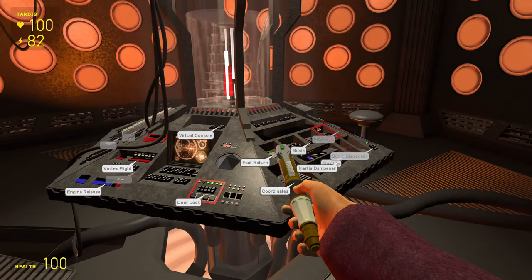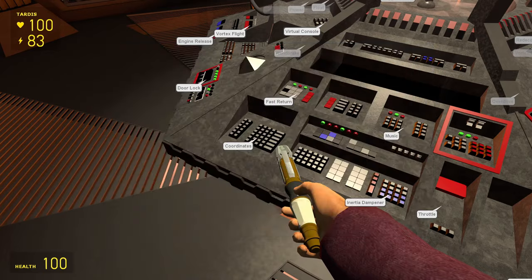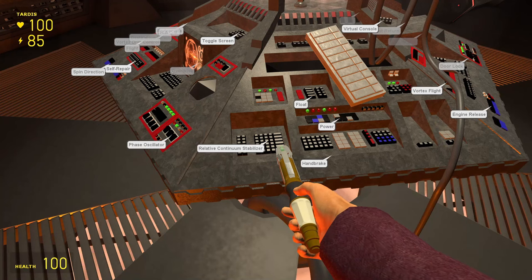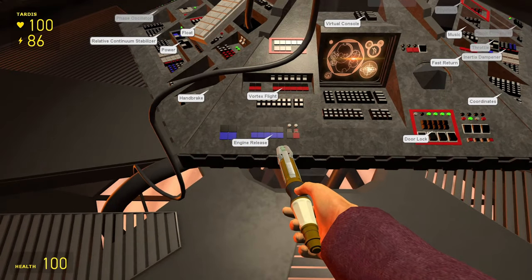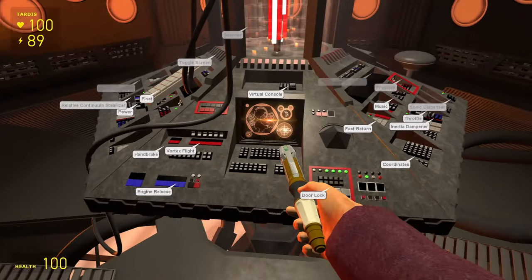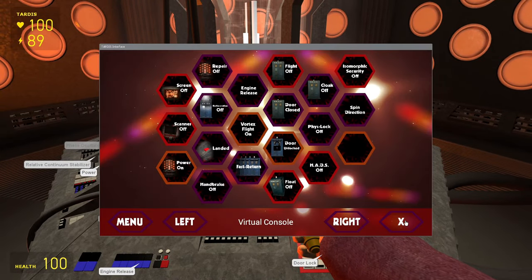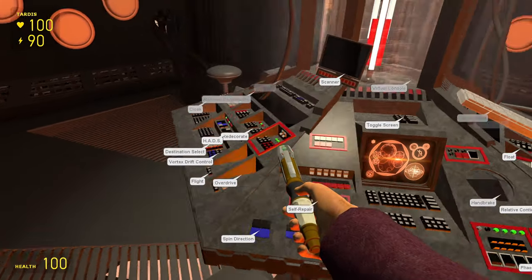Starting with the console, there are a couple of default sounds that some controls share, like this one for the coordinates and the music control. And the relative continuum stabiliser and a few others share a different sound. However, the engine release is probably my favourite one — I just find it a bit funny. Although the virtual console sounds also pretty cool. Obviously some controls just have the default sound, but even those aren't that bad.